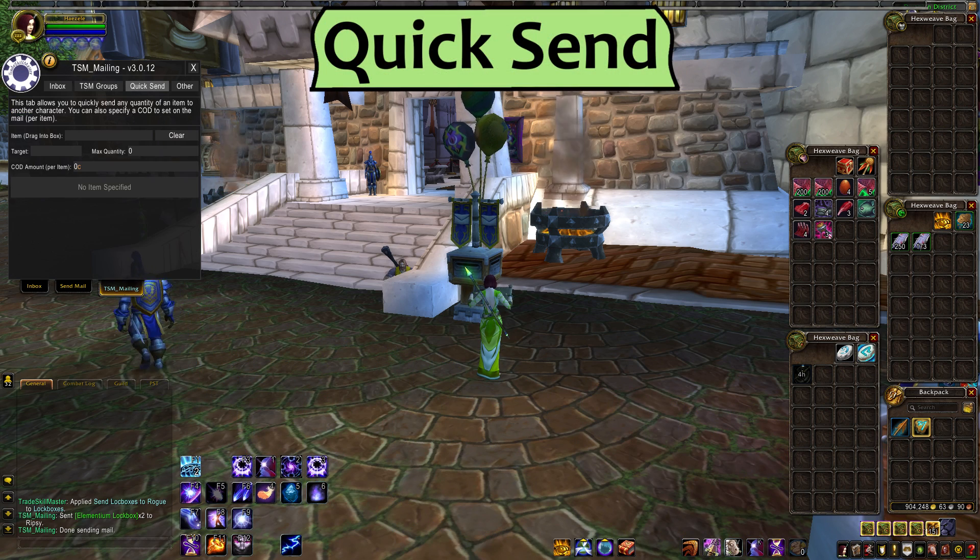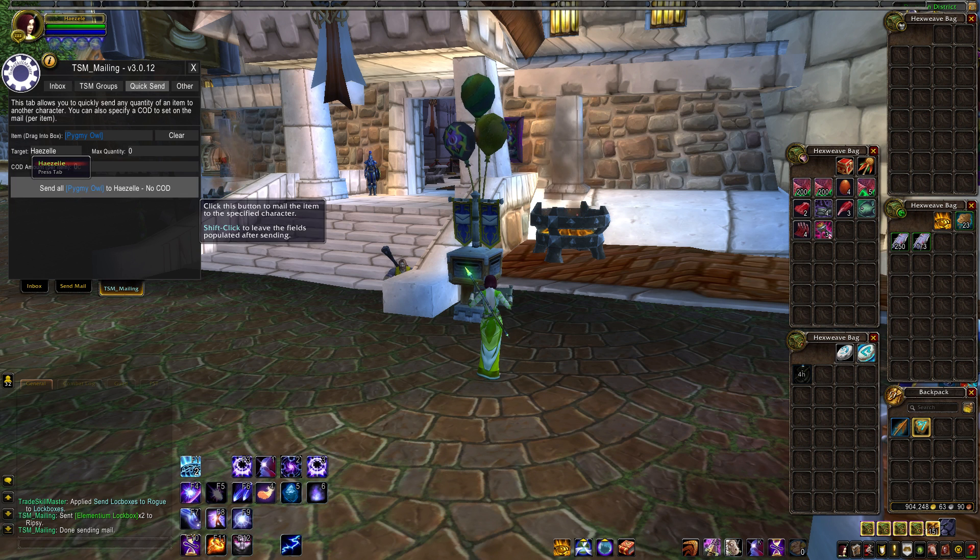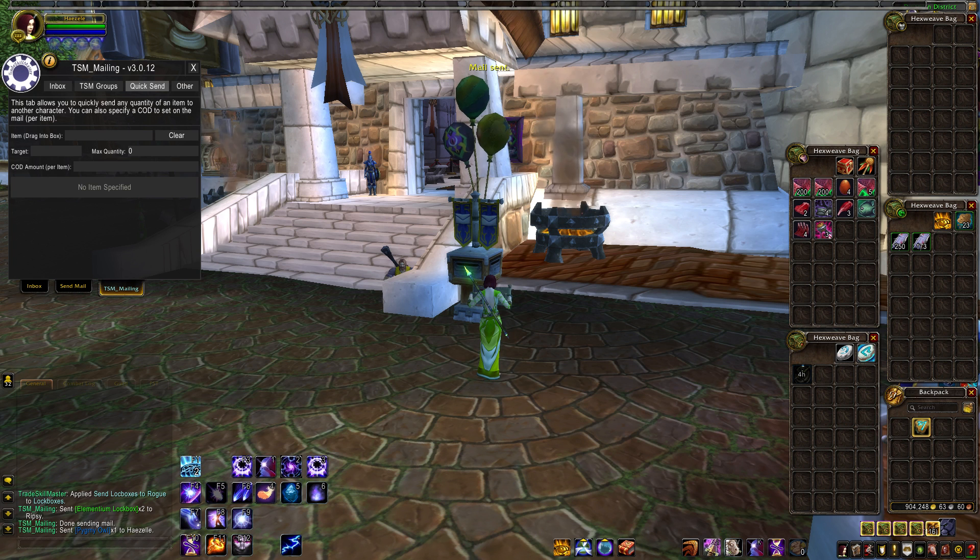The Quick Send tab at the mailbox is for when you want to send out one type of item to somebody fast — a guildie asked for flasks, your new alt needs some bags, you have an extra pet for a friend, that kind of thing. Drag the item to the box, set the max quantity if you have more than one, then type the name and press Send. You can set a COD amount here as well if you need to get paid for the item. What you can't do here is send out multiple types of ungrouped items — for that, you'll still need the default Send Mail interface.